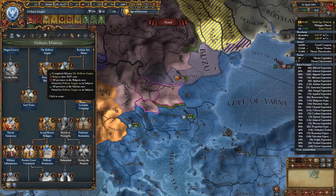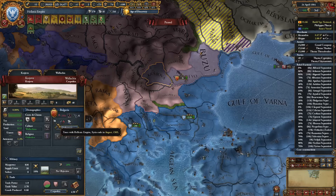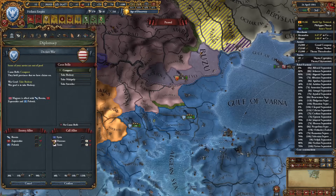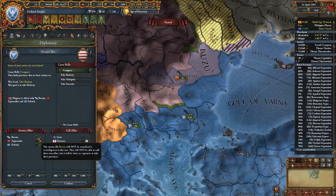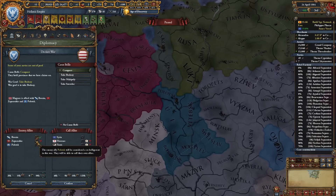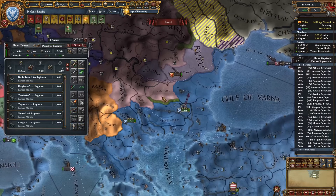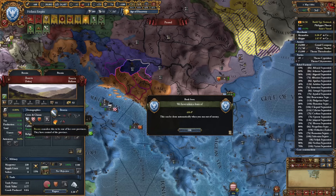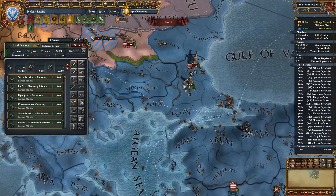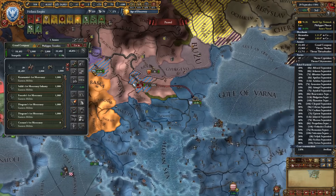We need to make sure Bulgaria does not exist and that we have these three provinces. Our truce with Bulgaria expires in one year, so in the meantime we can declare on Magyars and take the needed provinces. Zaporozhi is not joining so this will be much easier than expected. We can even co-belligerate this guy. Let's go. We can just wipe them just like this.